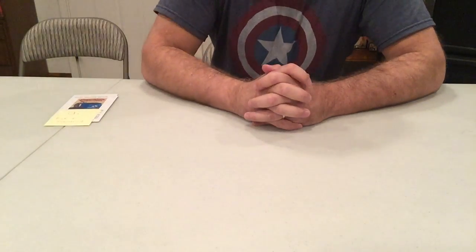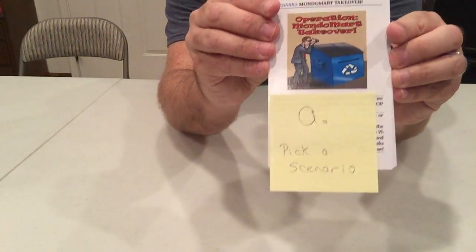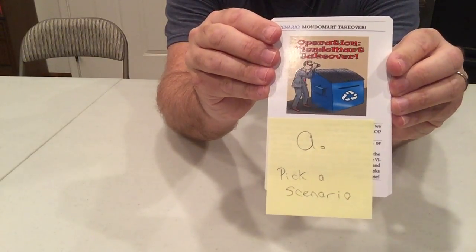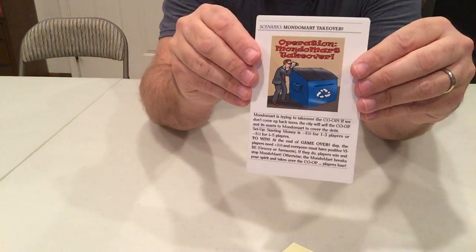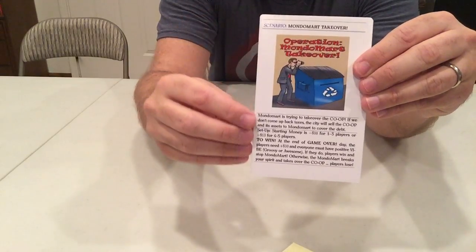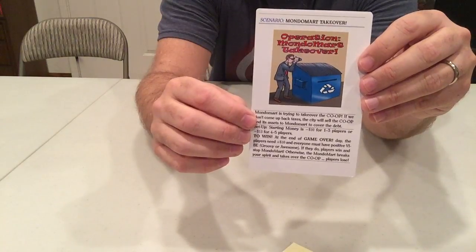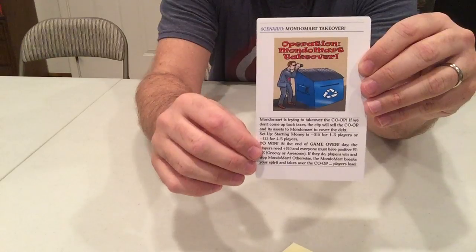Follow along in your instruction book if you like because the letters we use correspond to steps in the book. The first thing is you want to choose a scenario. Since this is probably your first time playing because you're watching a setup video, you'll want to choose the Monomart Takeover. This is the base game where you try to be groovy and awesome and make it to $10 by the end of the game. Always make sure you check the setup, as scenarios may change the setup a little bit.